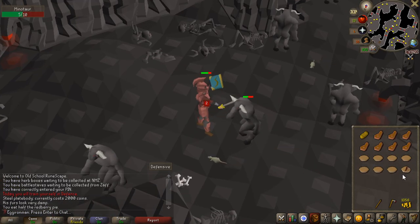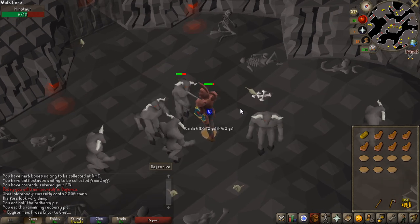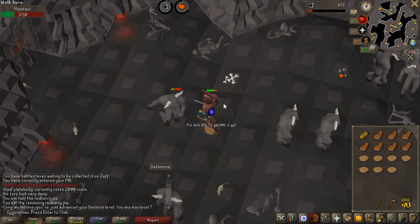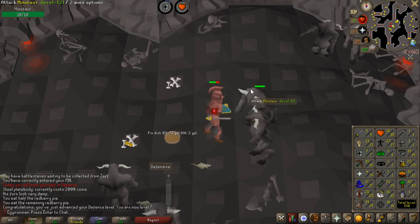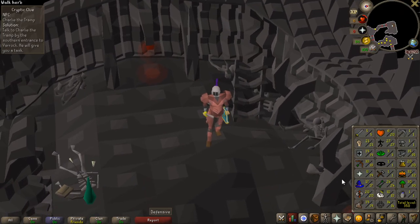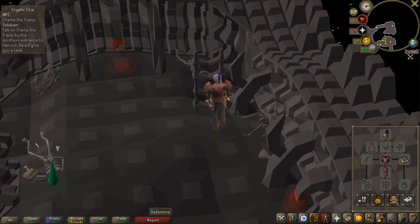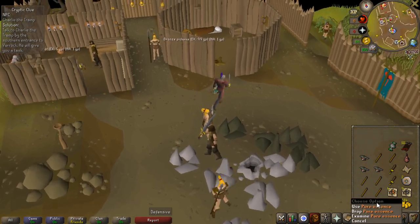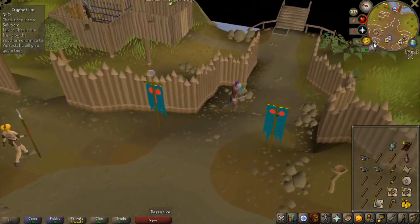Defense again. For this one hour I'm going to be killing the minotaurs in the Stronghold of Security dungeon, like I did on my slayer assignments, because they have a chance of giving noted rune or pure essence. If I get 50 of them I can do the Priest in Peril quest without needing mining. I finished the hour with level 19 defense, pretty close to 20. I bought a steel helmet for 500 GP, and I got 15 pure essence from the loot — not enough. I also got a beginner clue which might be the first clue I can complete.